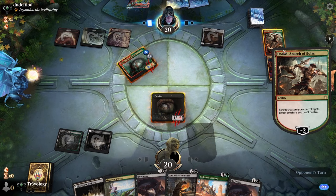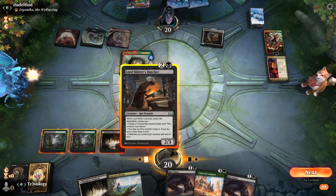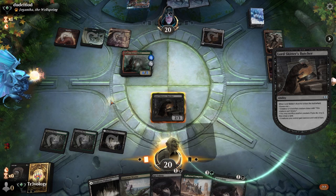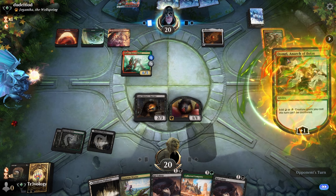We think we still want to do this — we're going to be in some trouble pretty soon. To be fair, with Collected Company you have a good chance to make creatures that are big enough to block and not be in too bad shape. We have at least another turn before they can fight again.